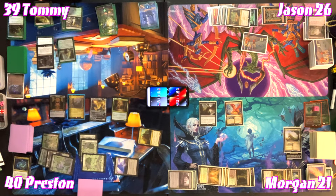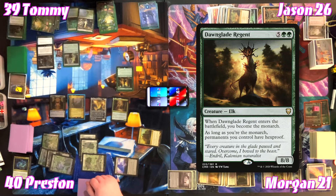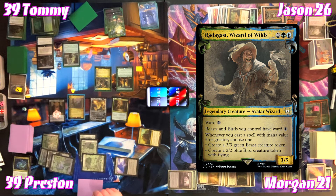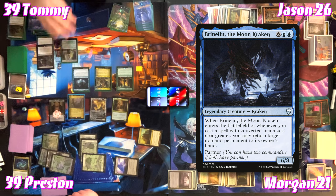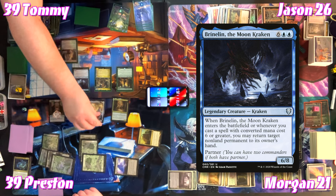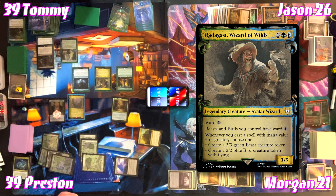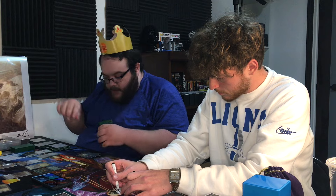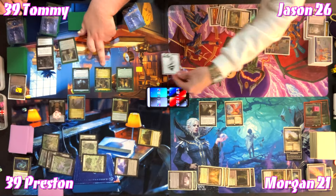Tommy draws a Forest, then casts Dawn-Glade Regent again. As long as Tommy is the monarch, permanents he controls have hexproof. For four, Tommy casts Radagast, Wizard of Wilds — a 3/5 with ward one; beasts and birds he controls have ward one. When he casts a spell with mana value five or greater, create either a 3/3 green beast or a 2/2 blue bird. For seven to eight, Tommy casts Brineborn Loch Kraken — a 6/8. When it enters or when he casts a spell with converted mana cost six or greater, return a non-land permanent to its owner's hand.